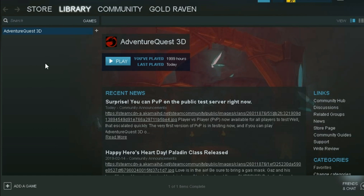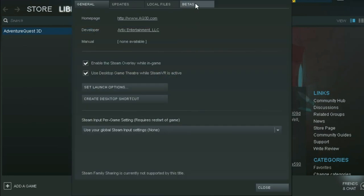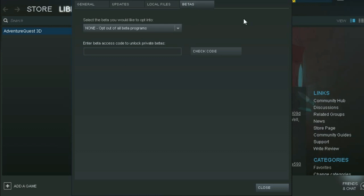Where you will see all your games. Right-click on AQ3D, go to Properties, then head all the way over to Betas. Here you're going to want to select PTR. Once that is enabled, close that.